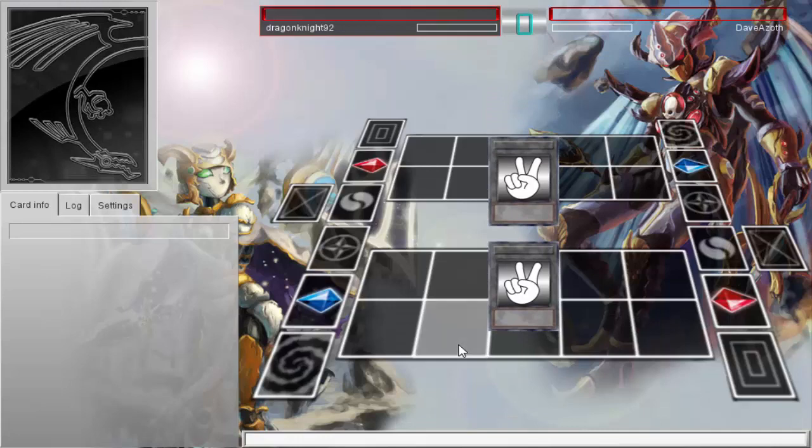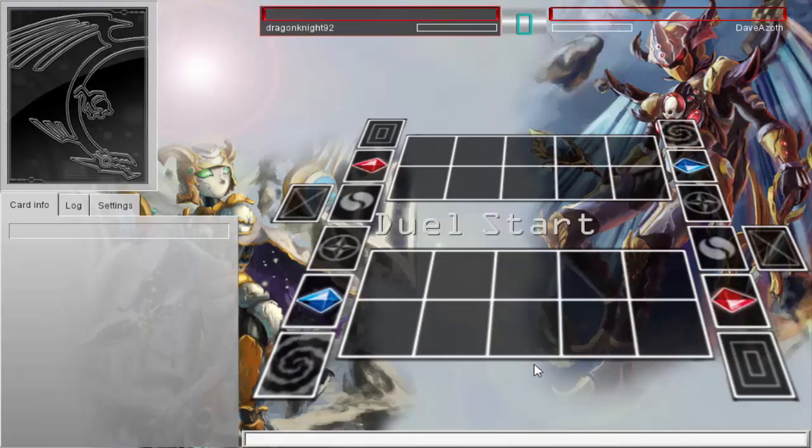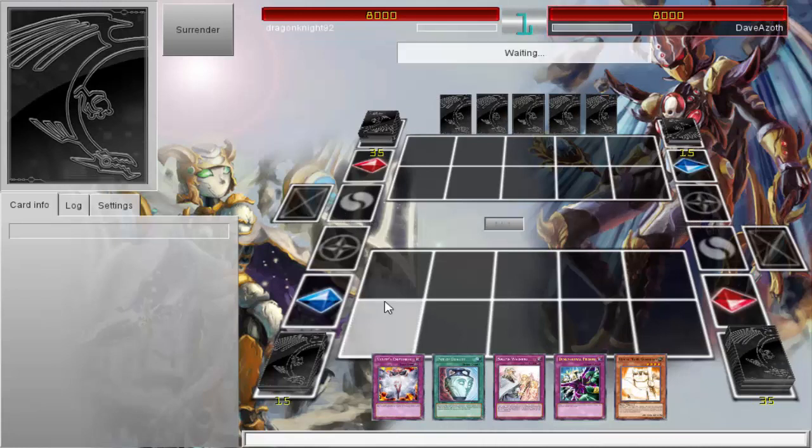What's up everyone, this is CyberKnight8610, and today I have a duel for you guys — just a quick duel. I'm using Rock Stun going against Infernities. I've been testing out Rock Stun lately because they are getting a new card in Secrets of Eternity, which isn't that far away now.